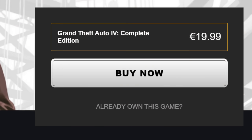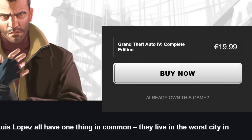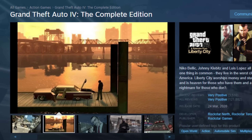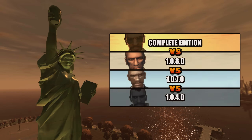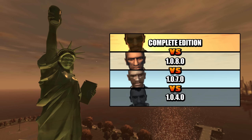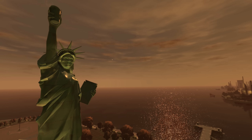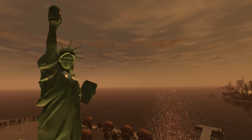For this video, I'll be using the Complete Edition of GTA 4. This is the latest version of the game that you get off of Steam and the Rockstar Games Launcher. Some people will tell you that you have to downgrade GTA 4 — this simply isn't true. I have an entire video covering this debate, but for this video, you don't have to downgrade. We're just going to mod the version of the game you get directly off of Steam and the Rockstar Games Launcher.